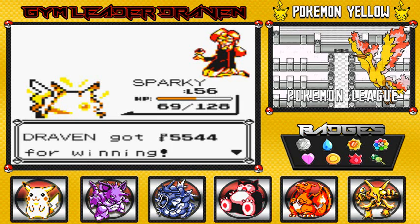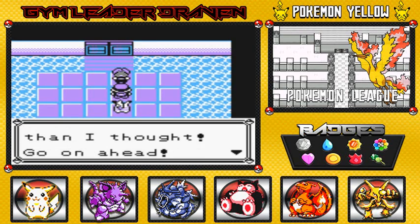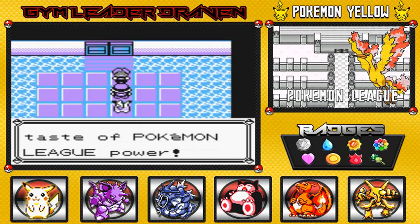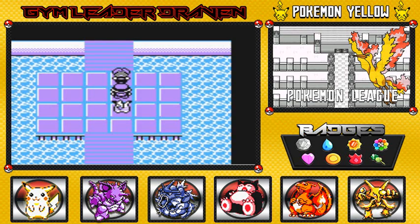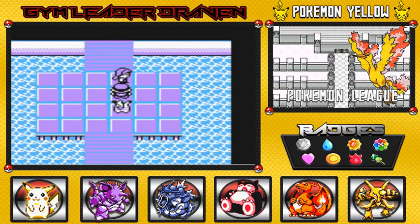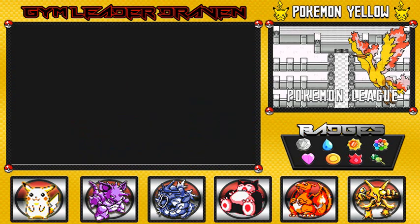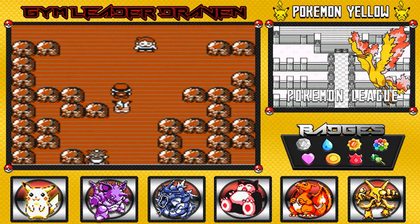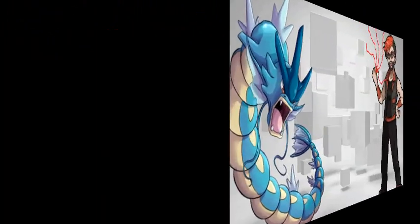Lorelei says: 'How dare you! You're better than I thought. Go on ahead — you've only got a taste of Pokemon League power.' Moving on forward, our next challenger is Bruno. Stay tuned guys — in the next episode we will be taking on this guy, who I'd like to call Brock's daddy. See you guys in the next episode!